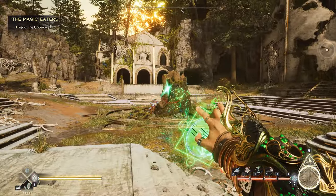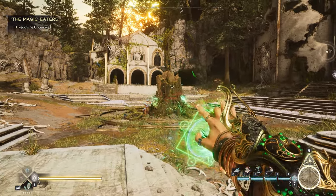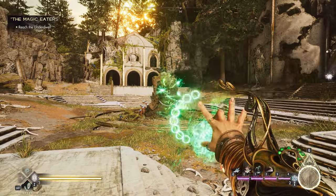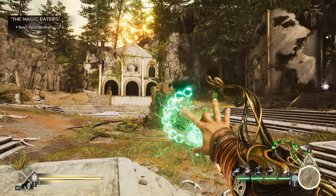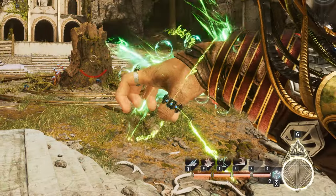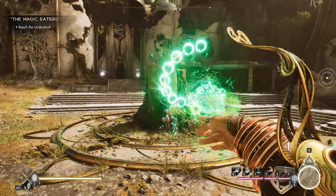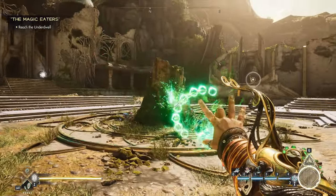Storm Shard fires fairly quickly but with limited accuracy, so you're going to have to get pretty close with this one. Maelstrom shoots drastically faster than that with a narrower spread and generally has a larger magazine. The downside of Maelstrom is that it greatly lowers your movement speed while firing.